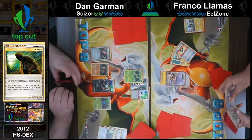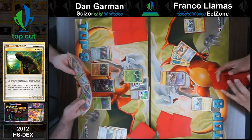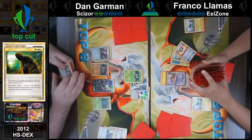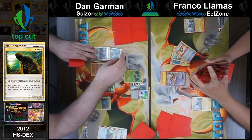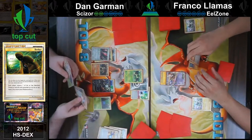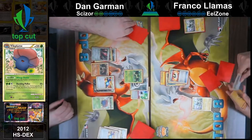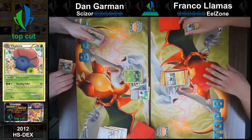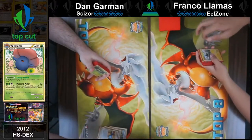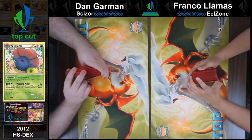I guess I'm just going to Ultra Ball for a Magnemite. And then I hope that Dan doesn't have a Rare Candy into Vileplume. Don't do it to me, Dan. I'm going to pass. I think I'm going to start — Metal Energy on Scizor. Rare Candy. All right, next game. That was not great. That was a big misplay — not dropping the Mewtwo. Very big. Oh well, you learn. Let's run it back.